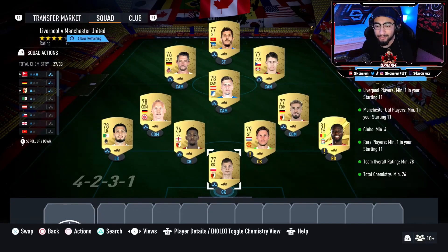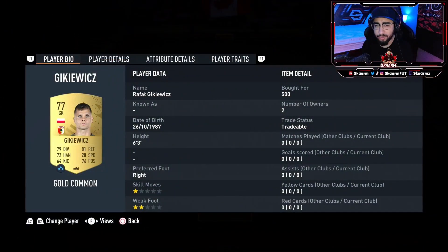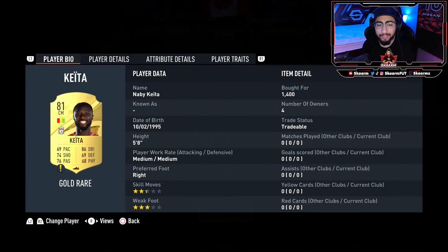This SBC is going to cost you guys 7,000 coins to complete. Let's get straight into the players I used. We start off in net with Geekovic, and looking into the right back position it's going to be Nabi Kaitsa.